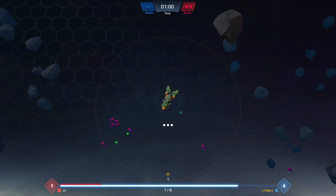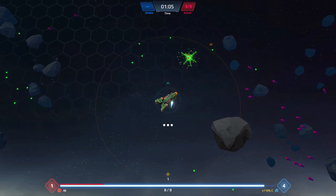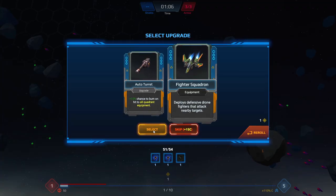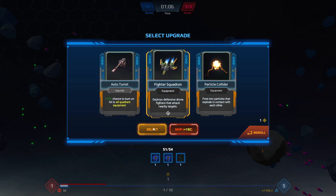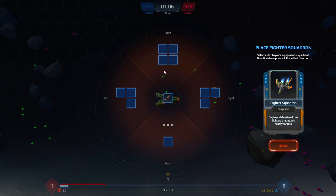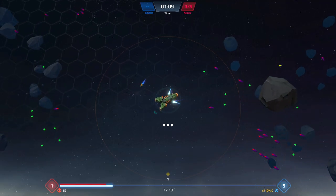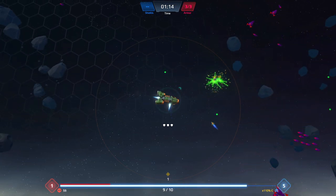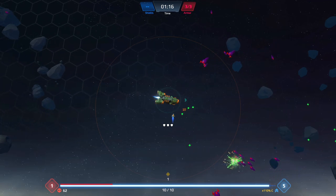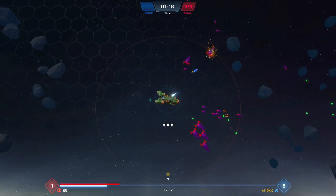We're kind of in the easy phase of the game right now with a little weak cannon — doesn't really matter. Don't run into those asteroids, by the way. We've got a fighter squadron — yes, I'll take a fighter squadron. Let's put a fighter squadron in our butt slot. I keep fighters inside my butt. I'm a big fan of drone combat and fighter squadrons, so we're going to lean into that kind of heavily.